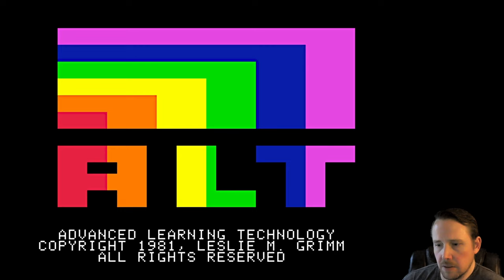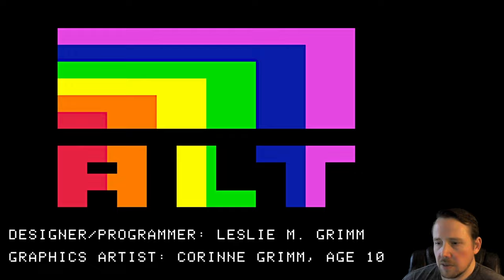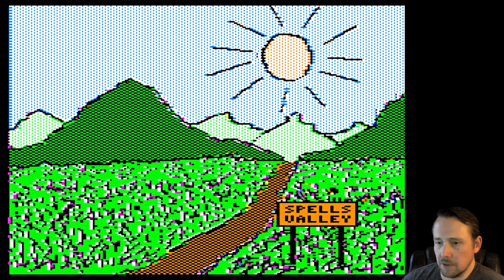Welcome back to Wazaday, where today's game is Magic Spells, a 1981 release running on the Apple IIe and Virtual II. This is an edutainment title, a word game where you're trying to unscramble words. It's from Leslie Grimm, one of the people who would go on to later start the Learning Company. The graphics artist here is Corrine Grimm, age 10 — might be the earliest graphics artist we have here.